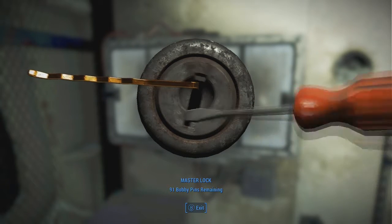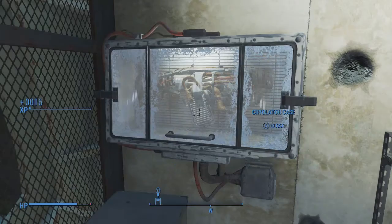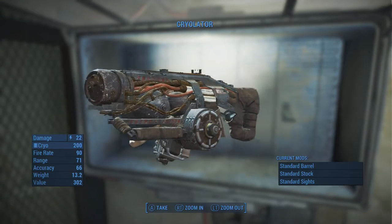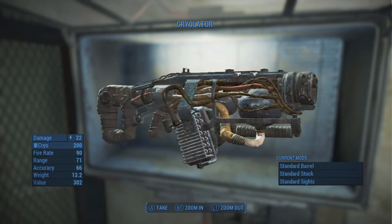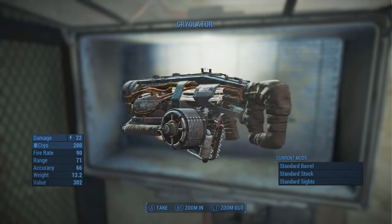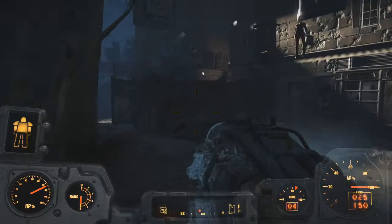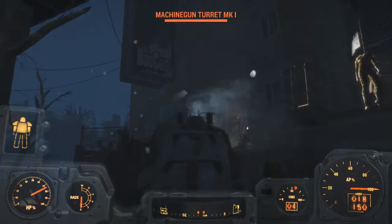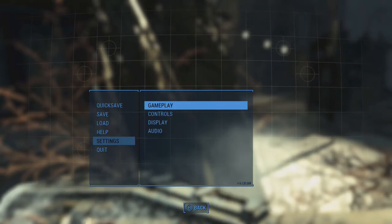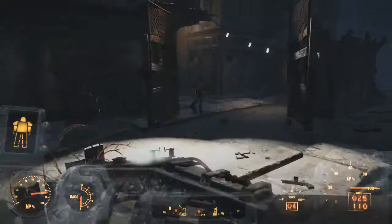Now this gun is really good and really powerful, but it has two major drawbacks. One is its ammo — it uses cryo ammo and I haven't seen cryo ammo anywhere. The other major downfall is its zero range; it has very very little range. As you can see there, I couldn't hit that guy from that distance.